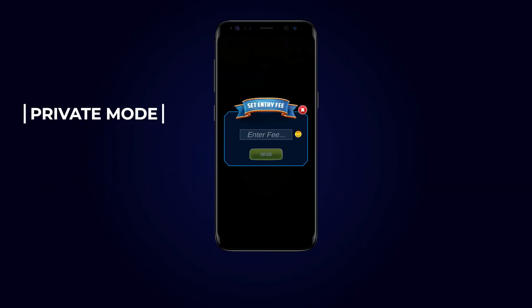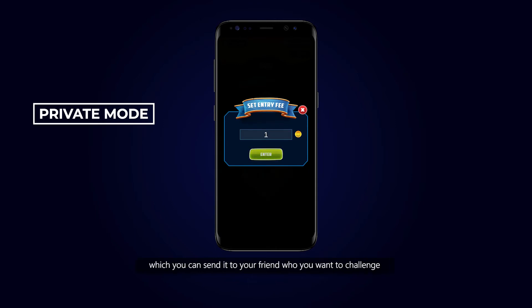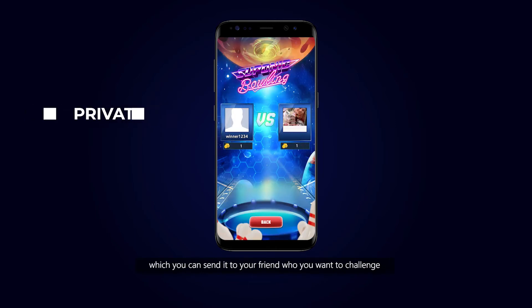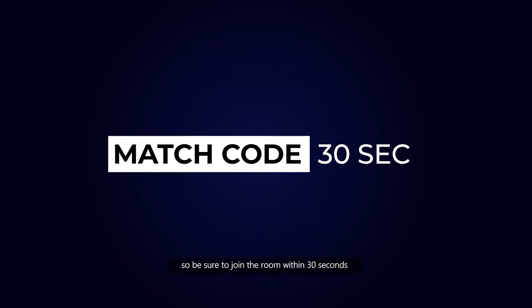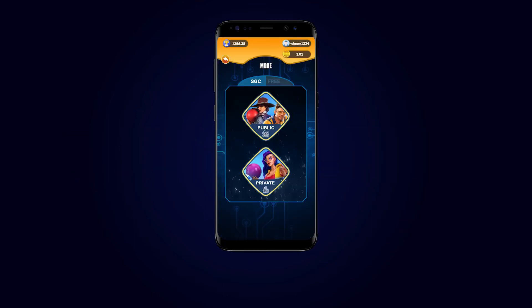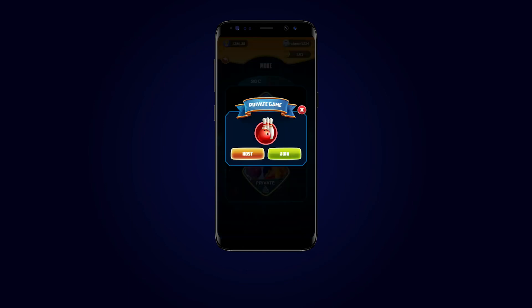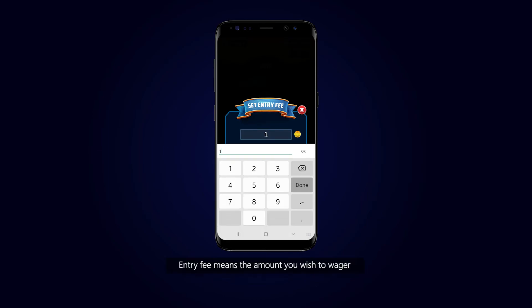Private Mode allows you to generate a dedicated match code which you can send to the friend you want to challenge. Each match code has a 30-second timeout, so be sure to join the room within that 30 seconds. To make your own private room: tap PVP Game, then tap Private, then tap Host, and then set the entry fee — which is the amount you wish to wager.